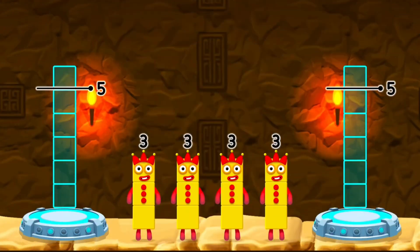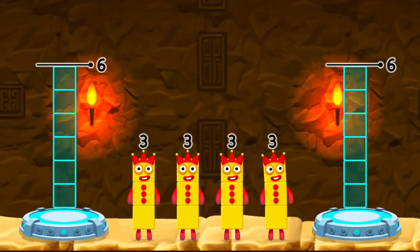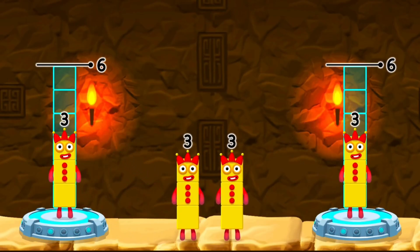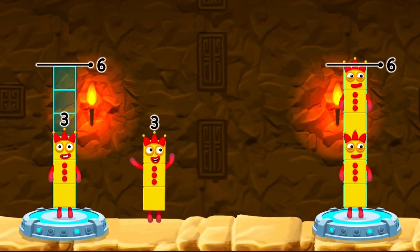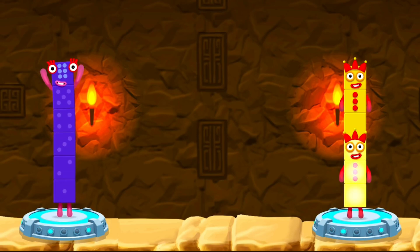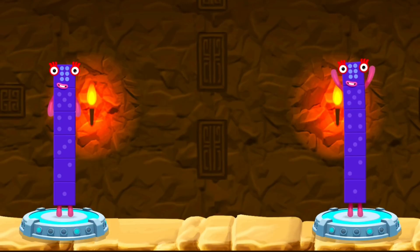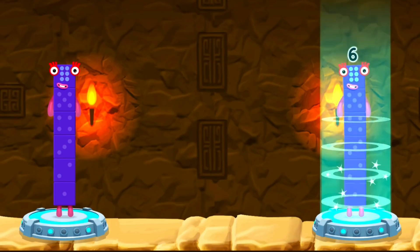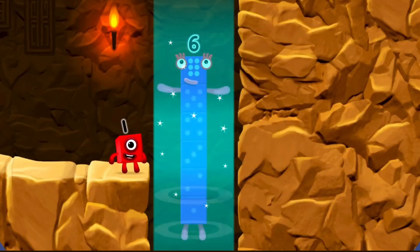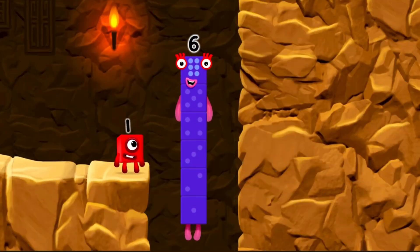Share the number blocks evenly to make two groups of six. Three. Three. Three. Three. That's right! Three plus three equals six. Three plus three equals six. Six equals six. I am six in the mix.